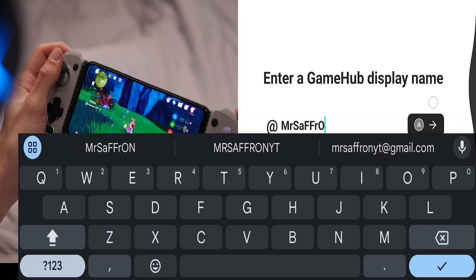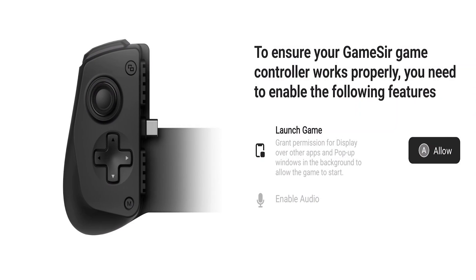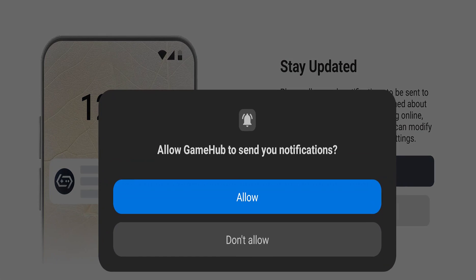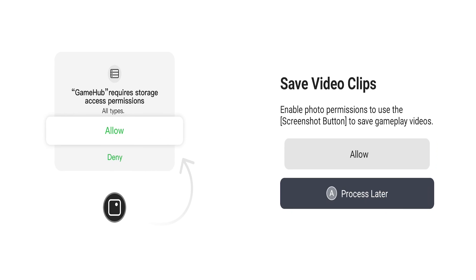The display name can be up to 8 characters. Just click on this option here. It says to launch games and ensure game controller works properly, you need to enable the following features. Let's enable them — yes to stay up to date with notifications, and no to saving video clips for now.